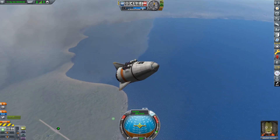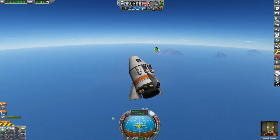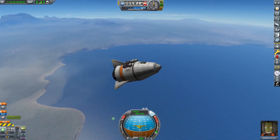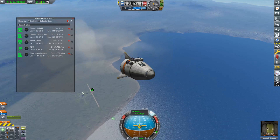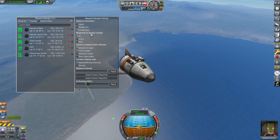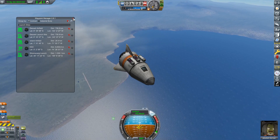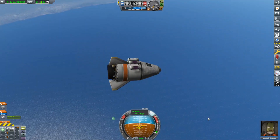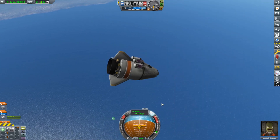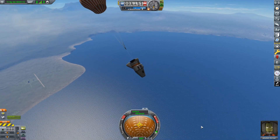We are now out of fuel, so we're just on a ballistic trajectory. You can see these waypoints — that's coming from the Waypoint Manager mod. You can go into settings and set it to show only active waypoints, so now I don't see those. We are coming down. I should do a crew report — crew report here over the water. 3.5 science. Let's pop that chute and we can now turn off our SAS.